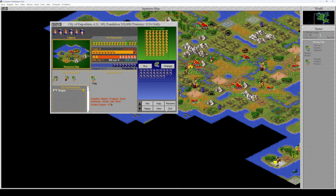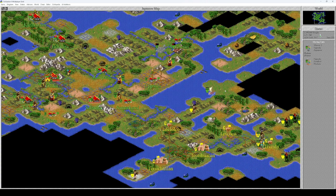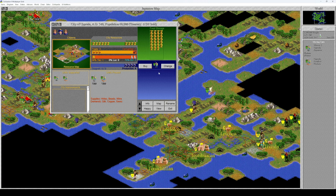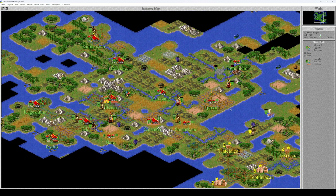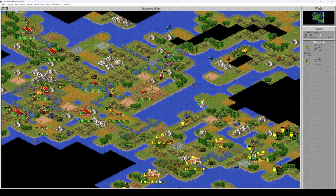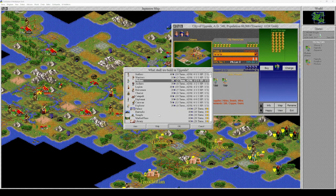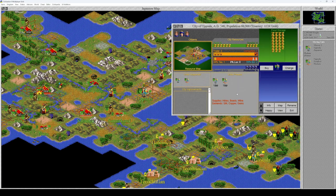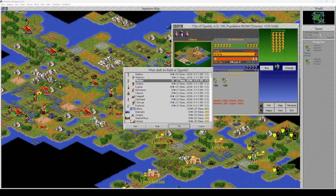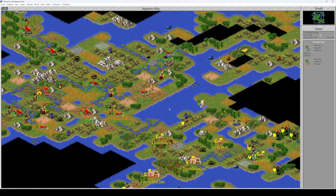Uppsala — that's the second phalanx. Should you build a settler to improve the tiles of Uppsala and Trondheim? Maybe. You are going to build a settler.